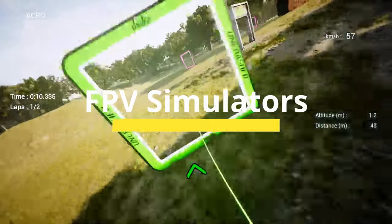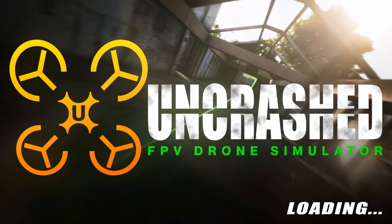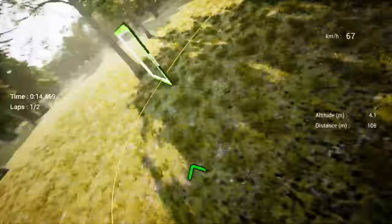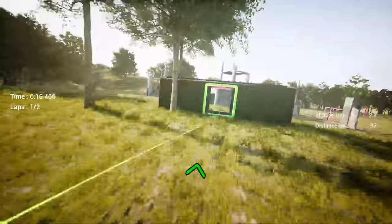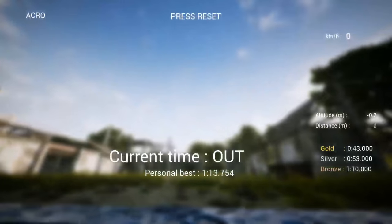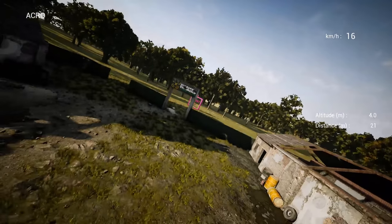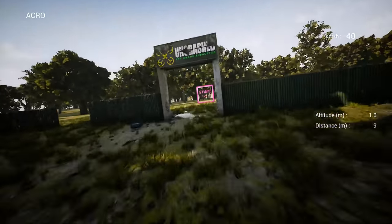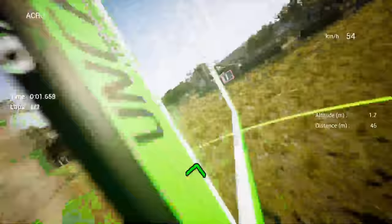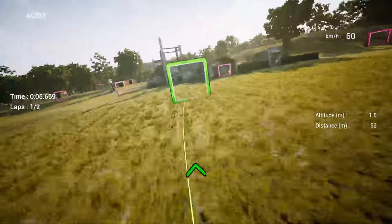The simulators we're going to talk about today are Velocidrome, Liftoff, and Uncrashed — and that also happens to be the order in which I first tried them out. To give you a better overview, I'm going to look at six different categories: the price and where you can get it, the graphics and gameplay, how beginner friendly the simulator is, how much content and updates you're going to get, and lastly who the simulator is tailored to, along with some pros and cons.